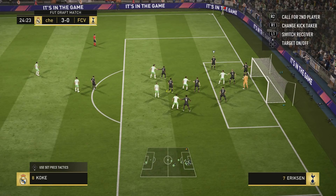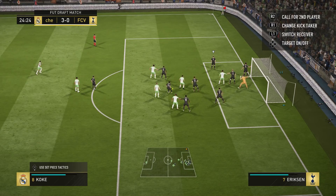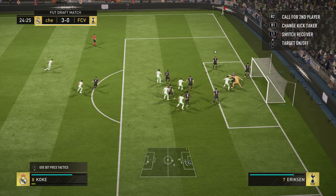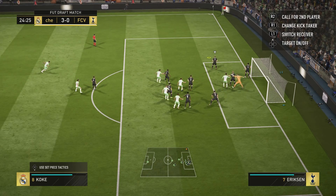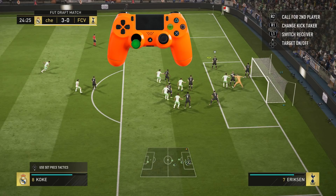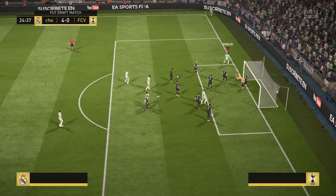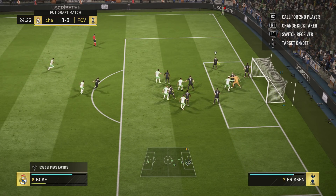The next step is to use the left analog to aim properly. Look at the cursor and the special motion I'm performing — first I aim outside the 6 yard box, and while loading the cross power I drag the cursor inside the 6 yard box. So this brings us to the next step in our tutorial: the cross power.